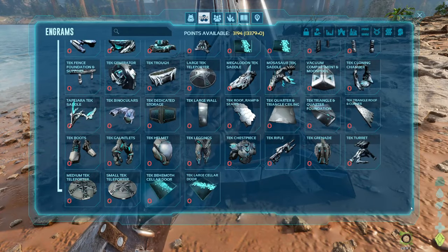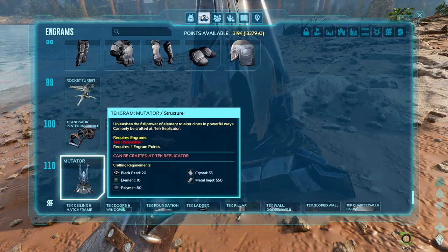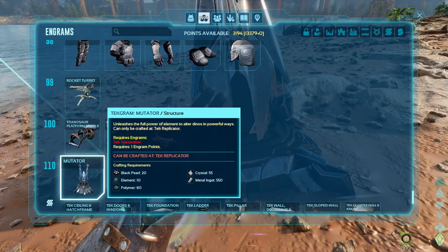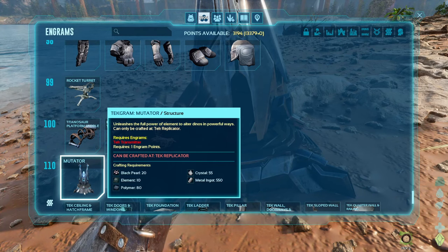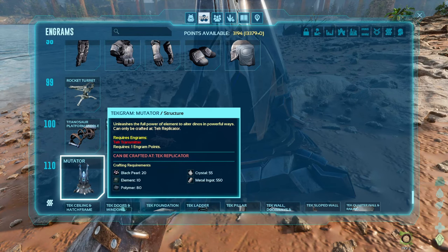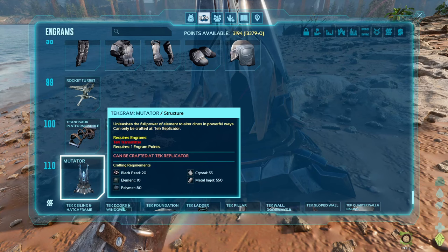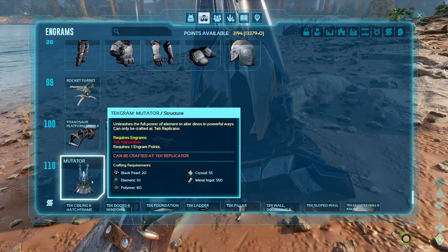If you guys ever played ASE and had S+, you probably recognize this — it's supposed to be the Mutator from S+. You do have to be around level 110, so it's either you get your Chibi leveled all the way up, beat the Overseer on easy, or beat the Manticore on easy — which I think is probably the fastest way to get this.